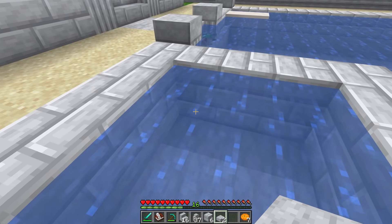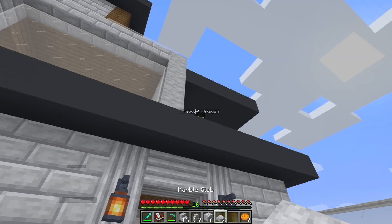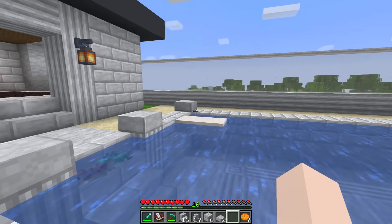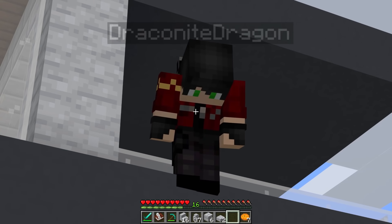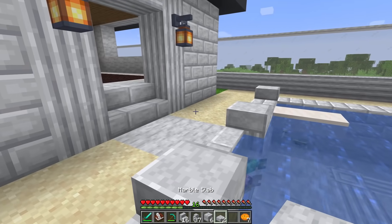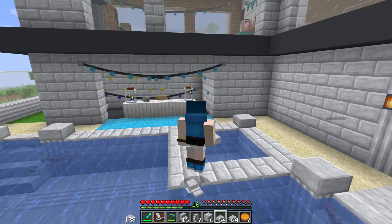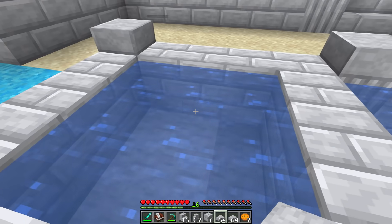Hot tubs usually have chairs for people to sit on. Draco, can you throw me down some marble slabs? I need them to make seats. All right, throw it. Also, did you make this diving board? It's atrocious. I did not make a diving board — I'm being framed. You're the one that always talks about diving boards. Can you pass it now? Someone made that.